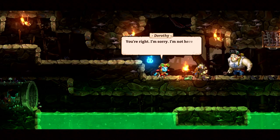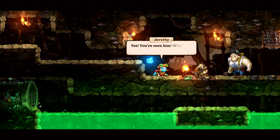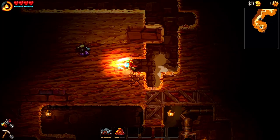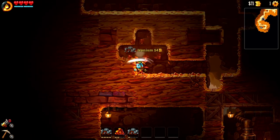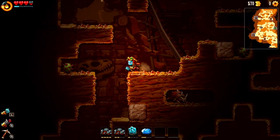SteamWorld Dig 2 has a simple premise. Your buddy from the first game has gone missing, and you're off on a journey to find him. Your quest brings you to a small mining town to investigate tremors coming from the caverns below. You start off with a simple pickaxe and lantern, and you get to digging. You'll descend through a long vertical shaft in which nearly every block is destructible, so it's entirely up to you to carve your own path to the bottom.